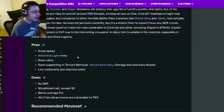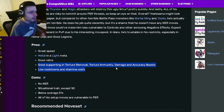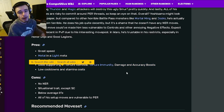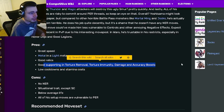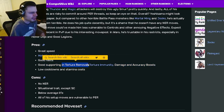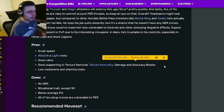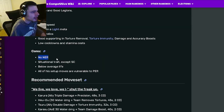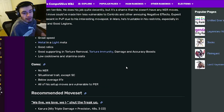His pros are great speed in a metal and light meta, good relics, good supporting and torch removal, torture immunity, damage and accuracy boosts, and then low cooldowns and stamina costs. He does have a lot of supporting stuff, which is of course very good for a support. Torch removal and torture immunity are always a plus, and damage and accuracy boosts make him really good for bounty hunts. His cons are no NER, situational traits, except status caster, below average life, and all of his set of moves are vulnerable to positive effect removal, since they add effects onto allies.